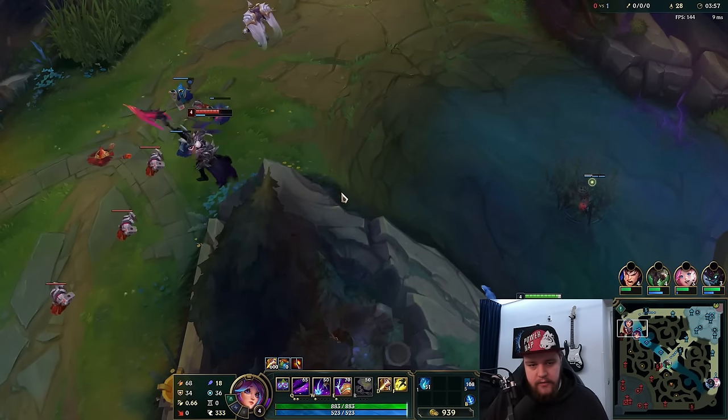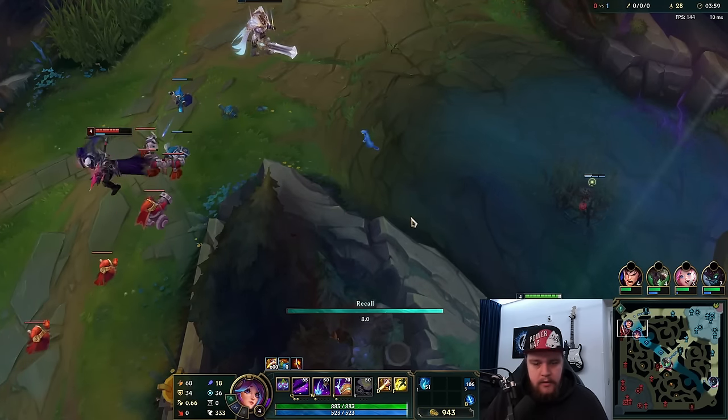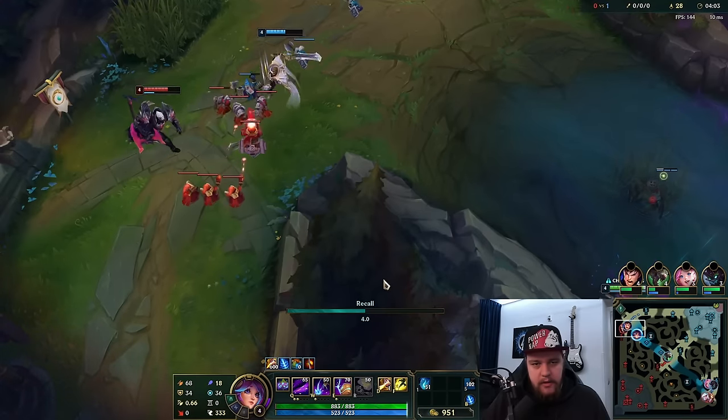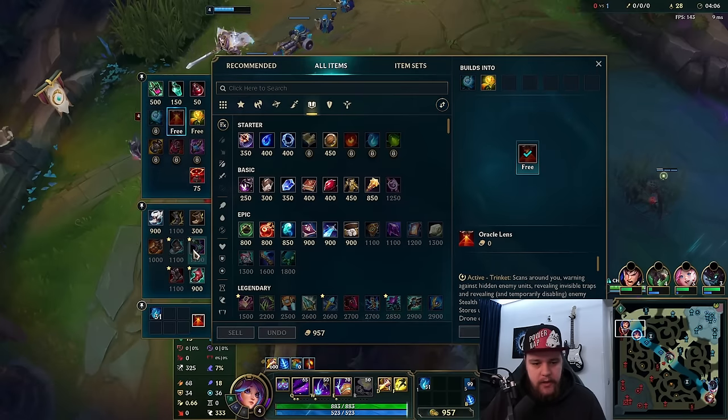I think Darius is going to play aggressive right here — there's no ward right now. My pet just trolled me actually. I'm going to recall — I can't be wasting too much time, otherwise I'll lose too many camps.